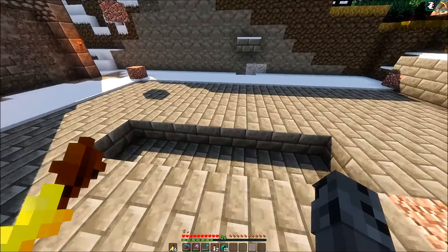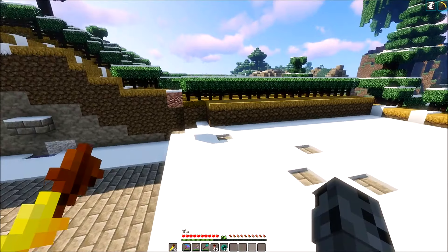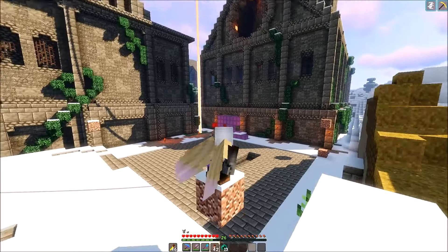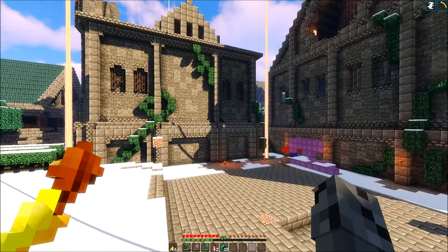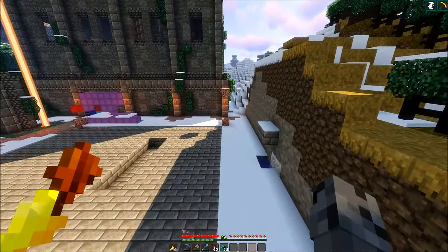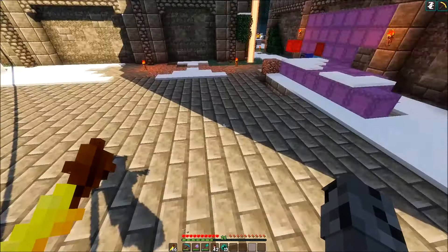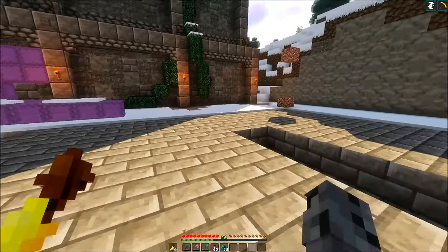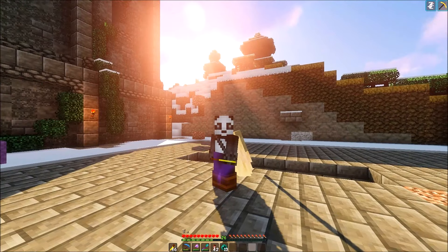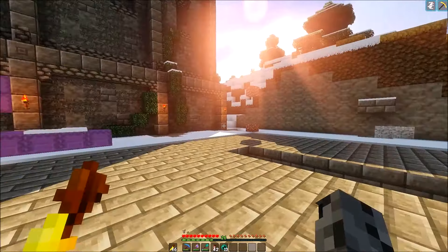So I went into creative mode, looked up a couple of furnace array tutorials on YouTube just to get an idea of how they work, and then I watched one and added some of what he did — plus some stuff from CubFan, which is the loader. I already did the schematic and I've got a hole right here where some of the redstone is going to go. It's going to fit properly right here, and I'm only going to be using eight furnaces.